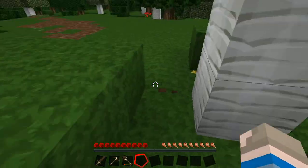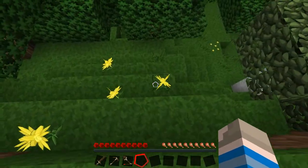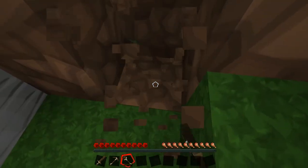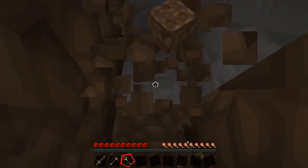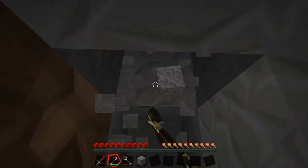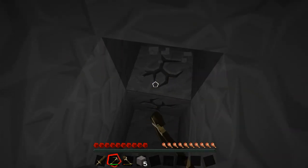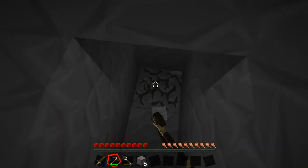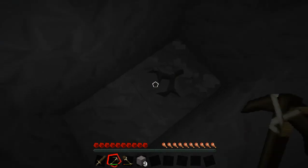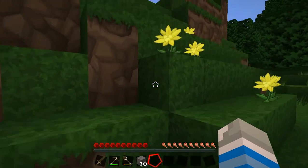Now we shall go mining. Just gonna come over here. Probably not the safest way, but hey. Once I get a good mine started I'll have a ladder from my home directly to it. I'll have to find some coal, but now I have cobblestone. That's good.